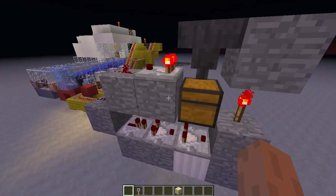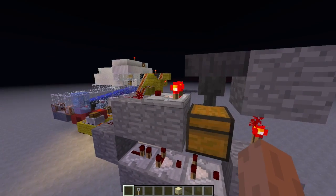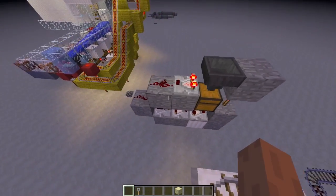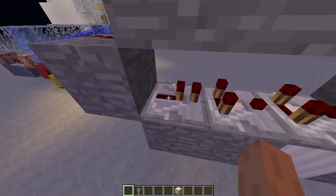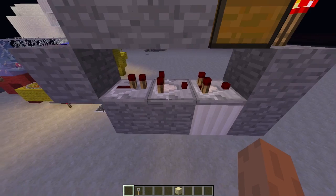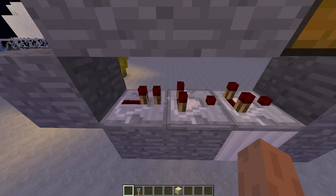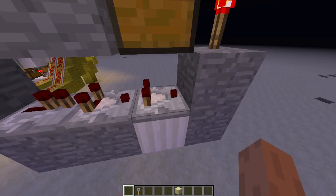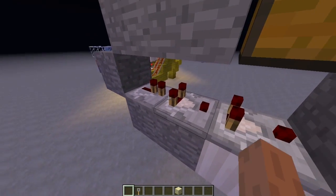I've actually found a quite small and nice fix for it. You'll see I have a hopper leading into a chest, with a comparator with one signal coming out, a second signal, and then one repeater. This is quite important because if you add another repeater into the system it'll take two ticks, which means it'll suck two items out instead of one.